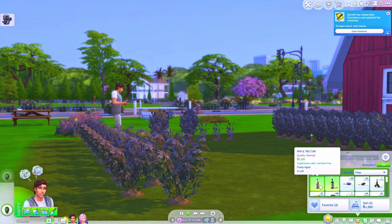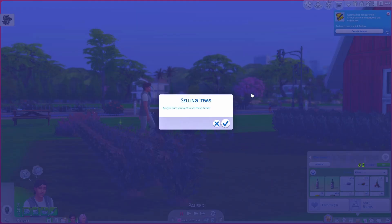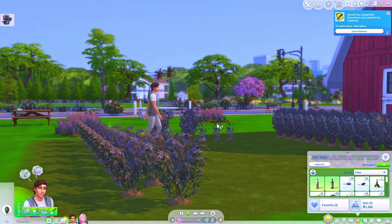You just click on the items you want to sell and click on sell. I don't really want to sell these items, so I'm going to cancel the action.